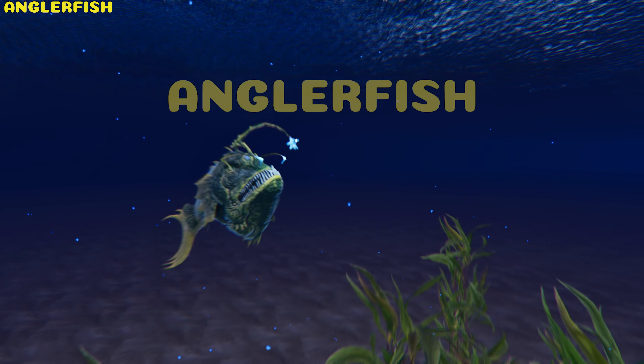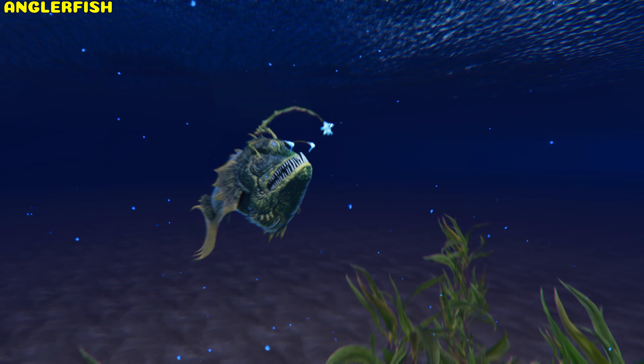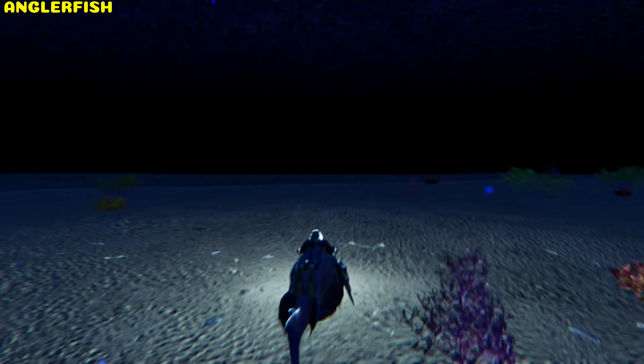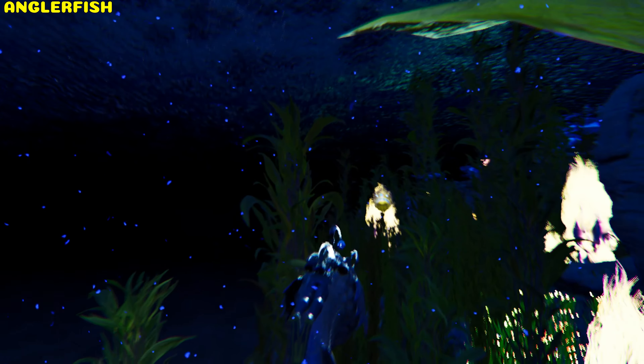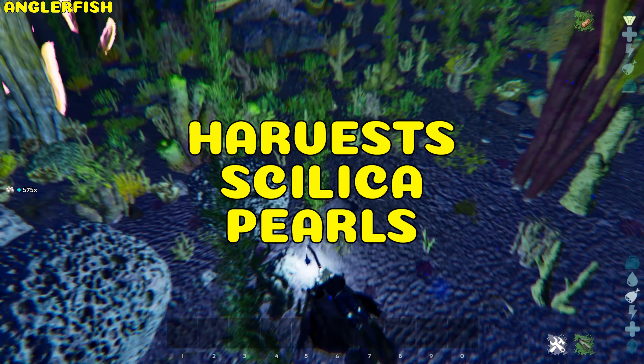Anglerfish. Not only does the Anglerfish drop the unique Anglogel, its light source can help light up the dark depths of the ocean and attract other Anglerfish. It's also the only creature that can harvest silica pearls with its bite attack.